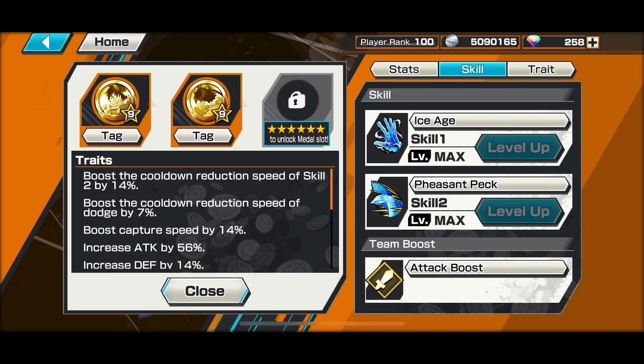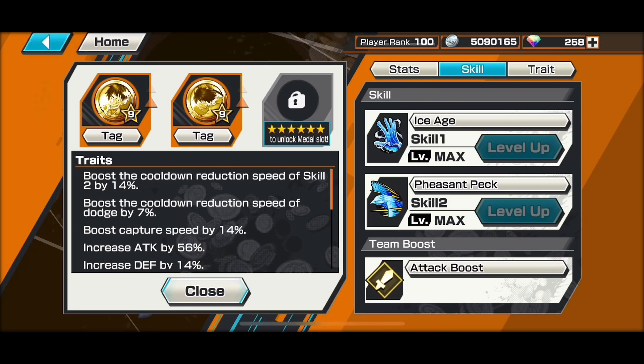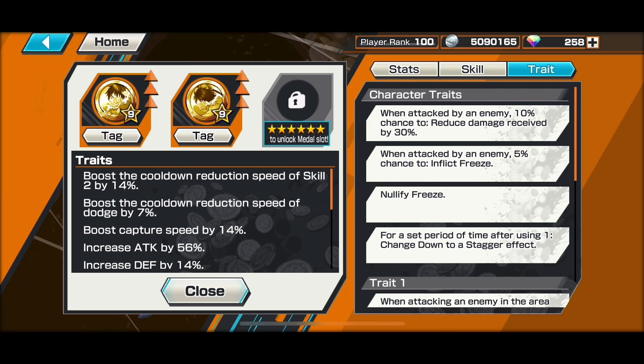Skill 2, Pheasant Peck — it's a long-range move where you launch a bird at your opponent. I had some trouble aiming, but you can definitely freeze your opponent for five seconds and there's a short cooldown as well. His traits are fantastic — nearly equivalent to a bounty fest character.